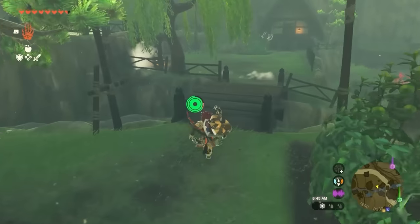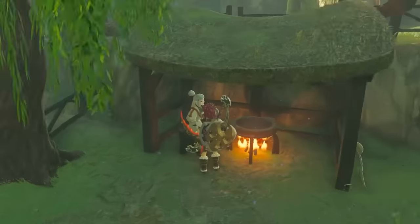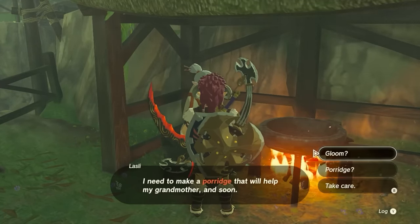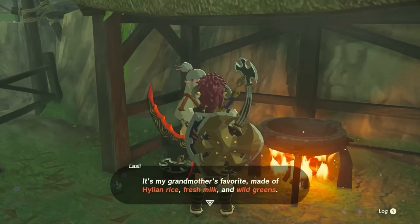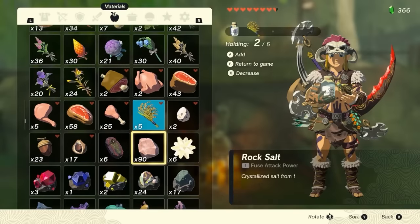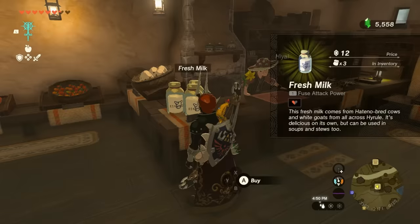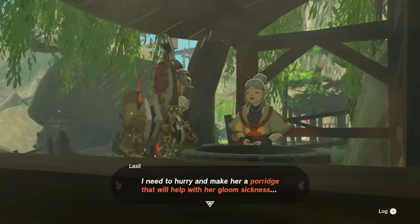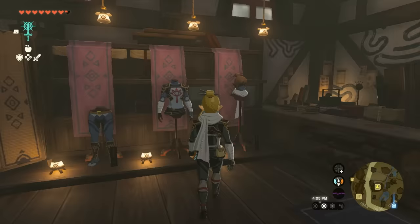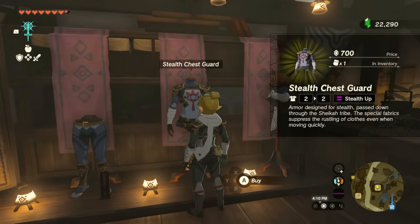Head over to this location here and you're going to see someone by a fireplace talking about grandma not feeling well. In order to heal the grandmother, you're going to have to make a special porridge. All you're going to need is Hylian rice, fresh milk, and greens to heal grandma. The Sundelion will count as your fresh greens. You can buy the milk and the rice from Hateno Village — there's a shop there. Pick up those ingredients, talk to her, get a cutscene with grandma, and then all the items in the shop should be a lot cheaper.